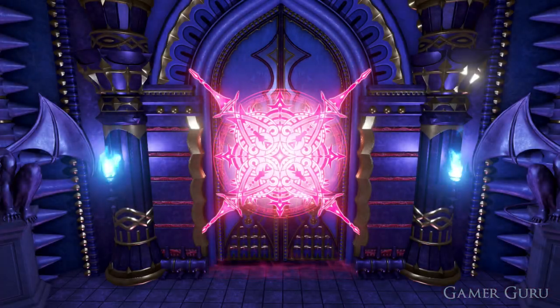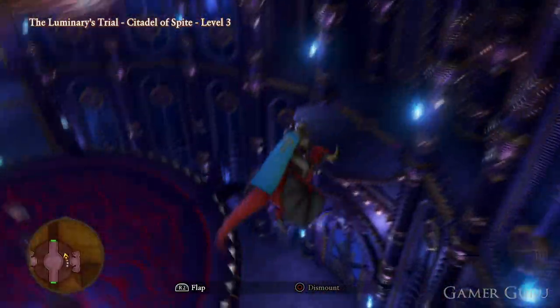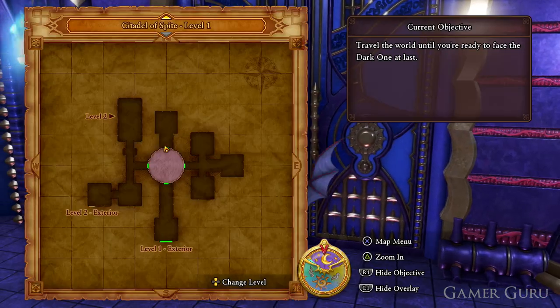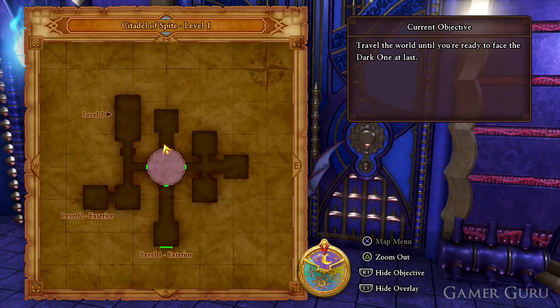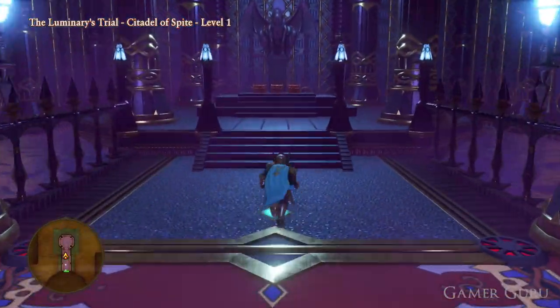If we press this switch, we'll see that a new door gets unlocked. This door is actually going to be located back down on the first floor, so we want to backtrack all the way down there. Down here, we want to go through this doorway, which is the new one we just unlocked. Inside, there are going to be three chests, and the one on the right is going to contain the Serenica Tunic, which is the piece we were missing.